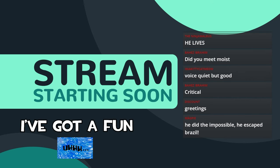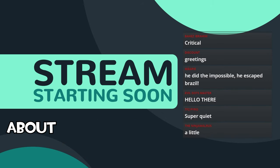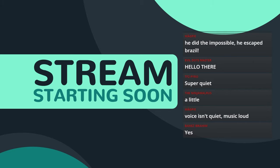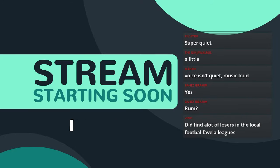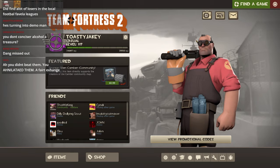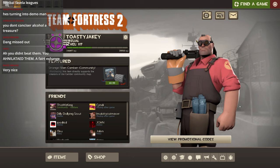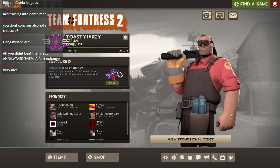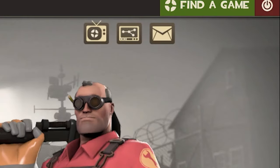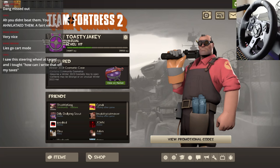I've got a fun stream plan. I had something totally different planned until about two hours ago. I found a racing wheel on sale at Target and was like, well, I'm streaming in about two and a half hours — how can I incorporate this into my stream? You may notice this is just Team Fortress 2, not a racing game. So you may be asking, Jake, how in the world are you going to use a racing wheel in TF2?